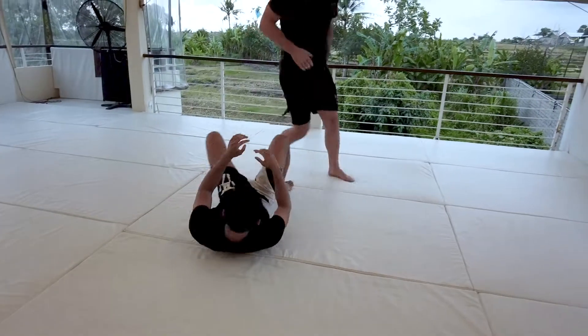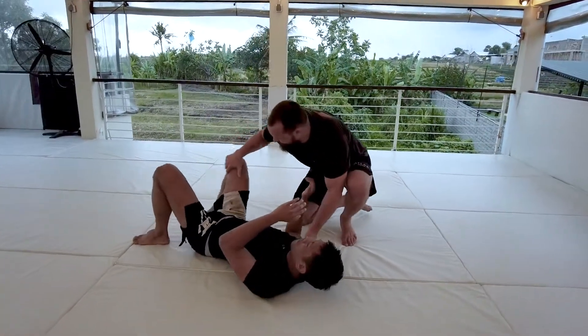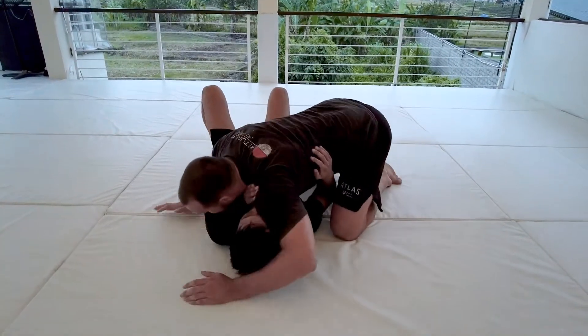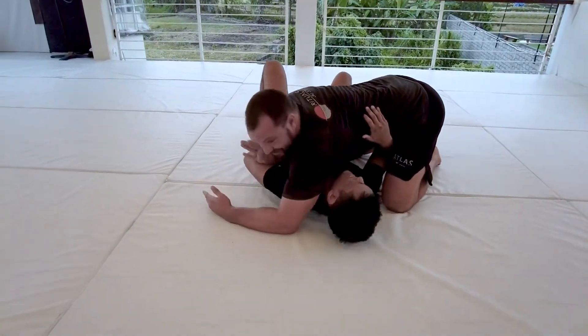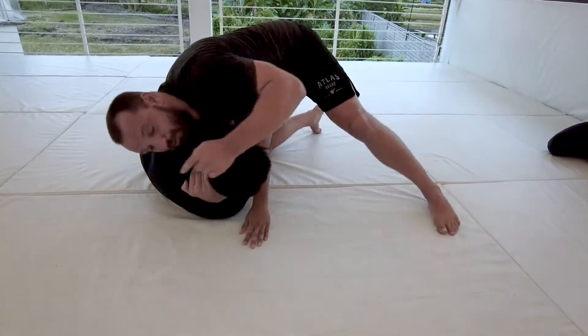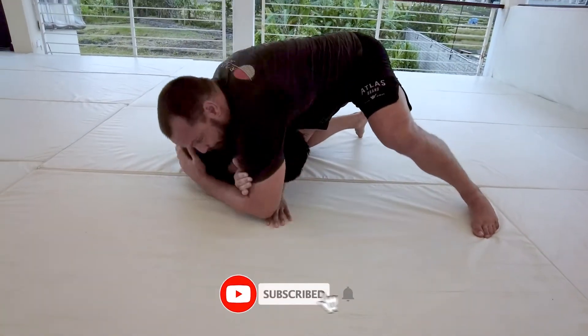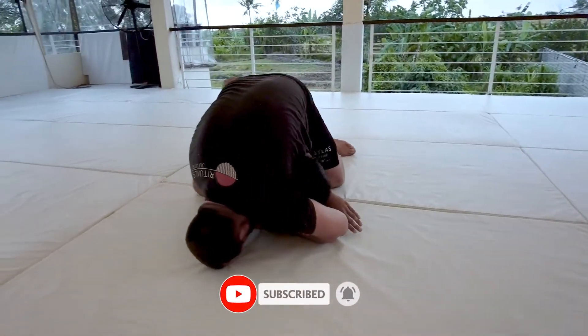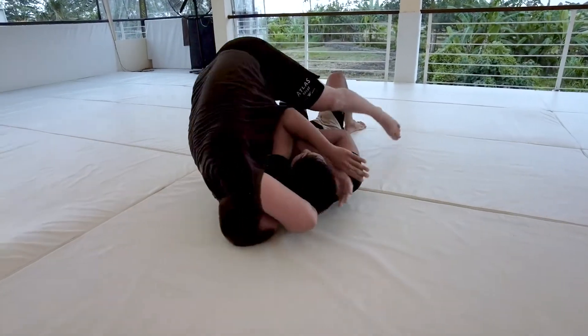So again, when we're here, we're attacking that wrist lock. I miss, he switches to the underhook but this time he gets a little deeper — that's okay. I just want to give him that space he needs so I can start wrapping the neck. Now from here I can lock, switch my base, and start making my way to the mount where I can finish with good pressure.